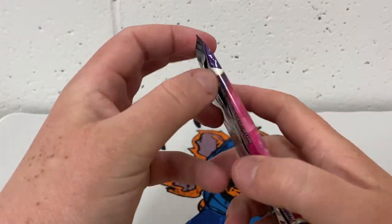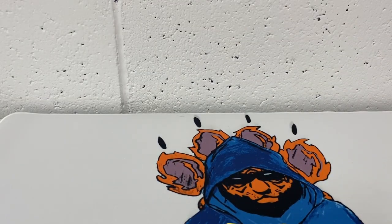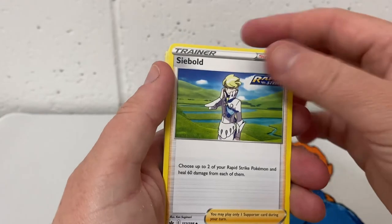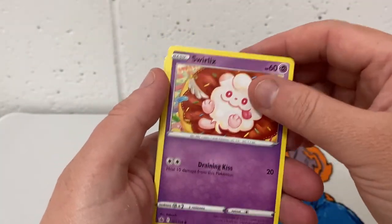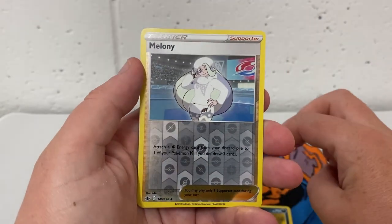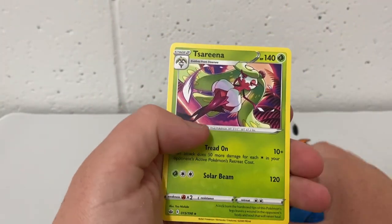Not too bad. Last pack — can we get some last pack magic? I am hoping so. If we can't, that is okay, because we have had the one pull for this video. We have a Cybold, Lorraine, Exhibition Uniform, Spurlix, Leprous, Dealing, Slowpook, Coughing, Mulaney. I am trying to work out which Gym Leader that is — I don't think I've battled you yet. And the rare is a Terence.